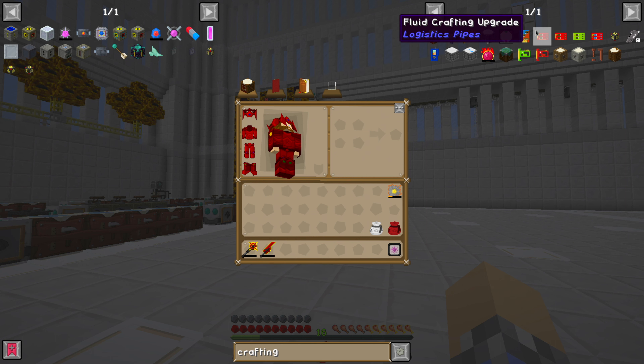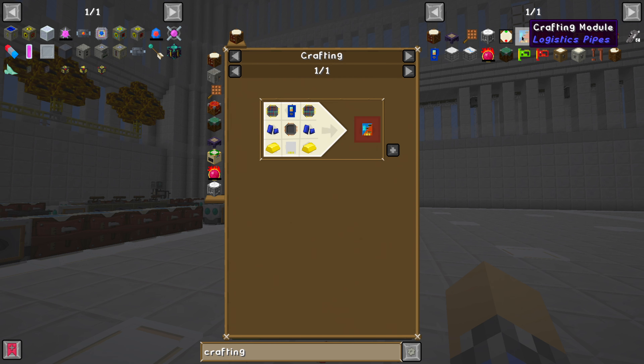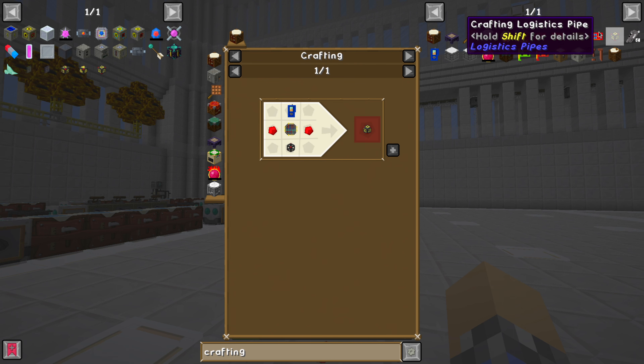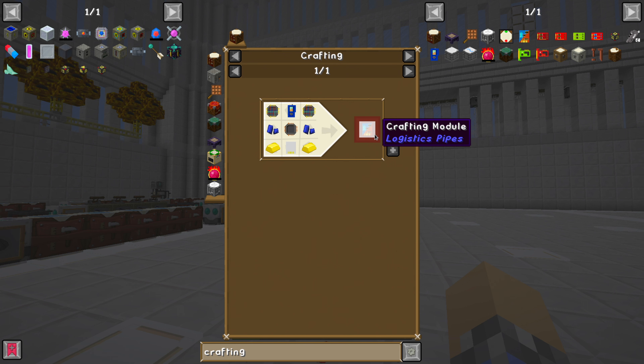Then you have all these crafting modules. Does that just get used in the craft? I don't know — I guess I could look up Minecraft Crafting Module Logistics Pipes. Used in conjunction with a machine to craft items automatically within the network if requested, and can also route items.